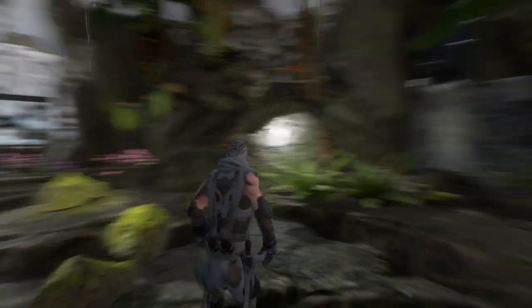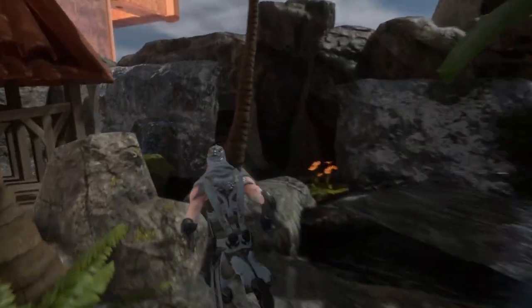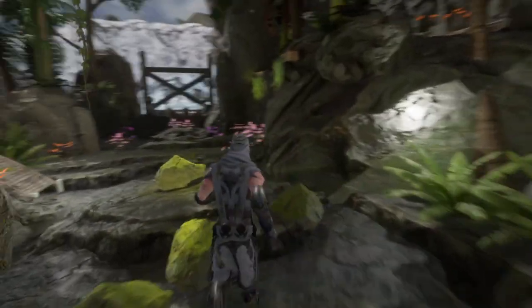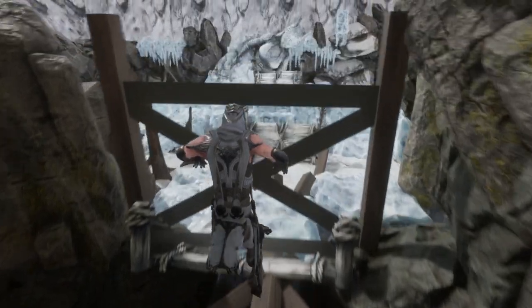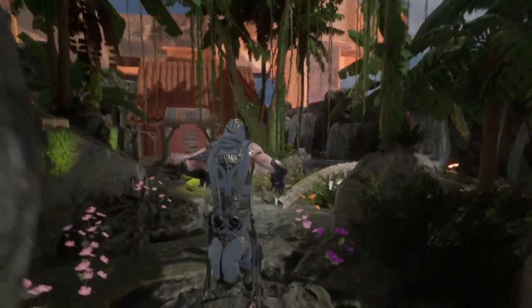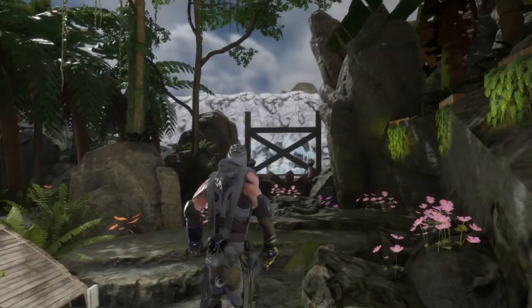The player makes their way through and notices this first tropical landscape area. They can walk around, walk through the water. But the first thing they can notice is that by walking straight, there's a broken bridge, and it's kind of cut off from the player — this whole icy cavern area, which is supposed to be enticing, going from tropical to icy.